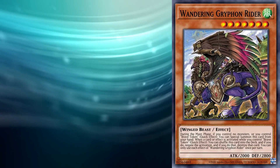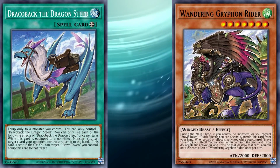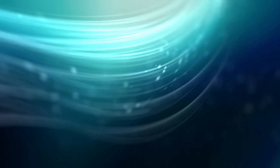Also, the summon of the Gryphon gets you a Dragon Equip spell, which you can just go ahead and discard as a Witchcrafter, since it will go and equip itself straight away from the graveyard. And so, that's the package. So what does it look like when you put them together? Let's have a look.